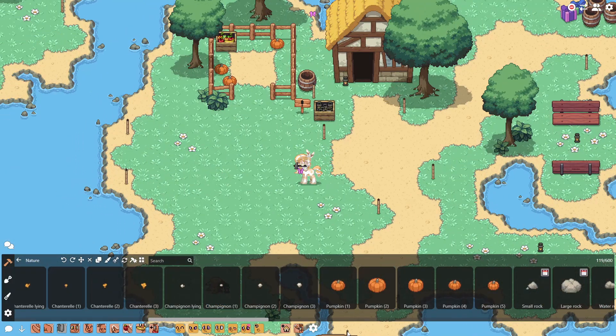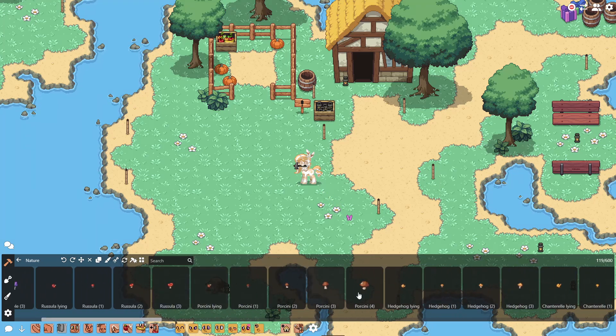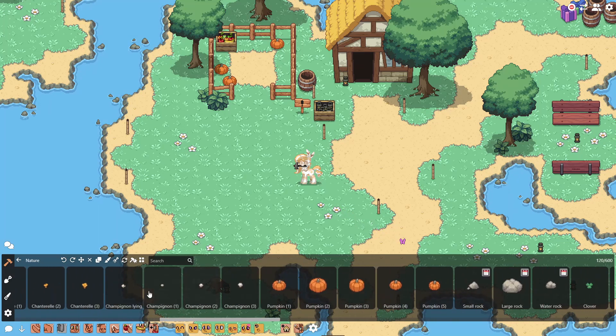First up, we need to go into build mode and decide which mushrooms best fit the colour palette that you're using for your island. In this case we've just reset the map and I'll just use these white ones, but if you're doing kind of cottagecore maybe you want to do a brown mushroom or something. There are a bunch of different options — a few different types — and if you want to you can mix and match them as well, but I personally just stick to one colour.